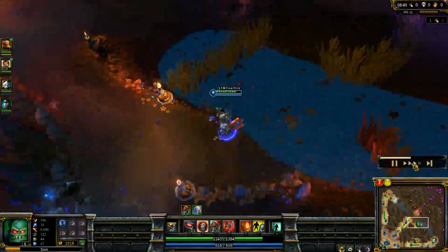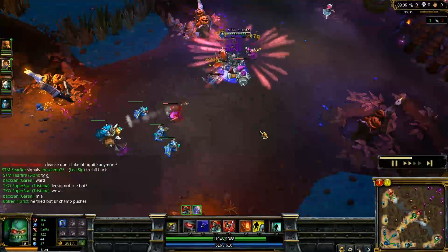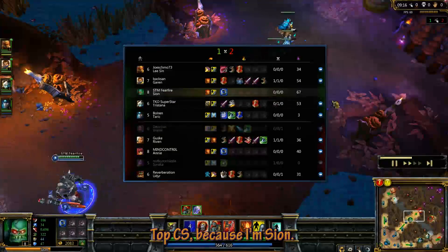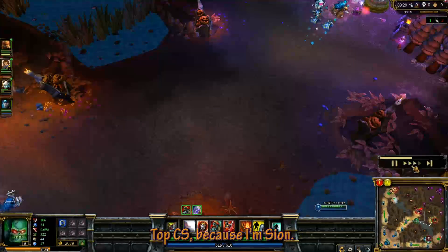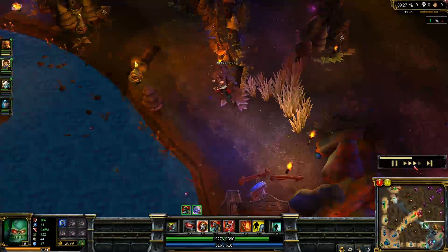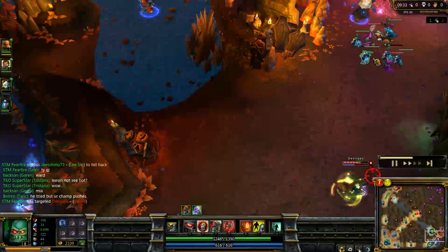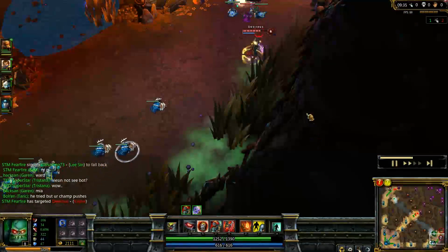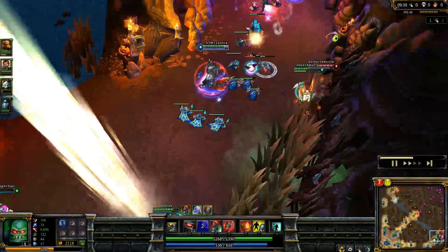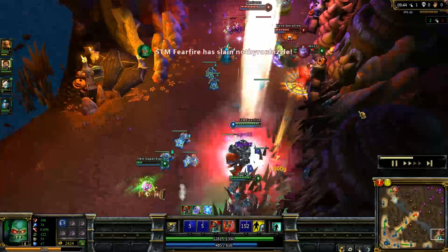So by now I have blue buff, and after every wave, see how I duck into the middle lane bush? This way, the enemy mid laner doesn't know if I'm just staying in that bush between waves, or if I actually leave between waves to go and gank. It's important to create that sort of confusion. So when you do leave to gank, they'll think you're just standing in that mid bush like you always are in between waves, and it'll take them a bit to call MIA. So if the enemy aren't watching, you'll be able to gank a lot more effectively.